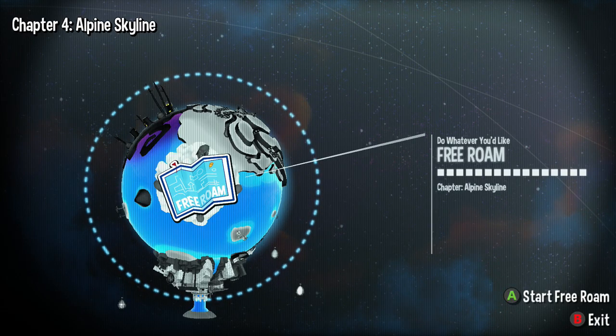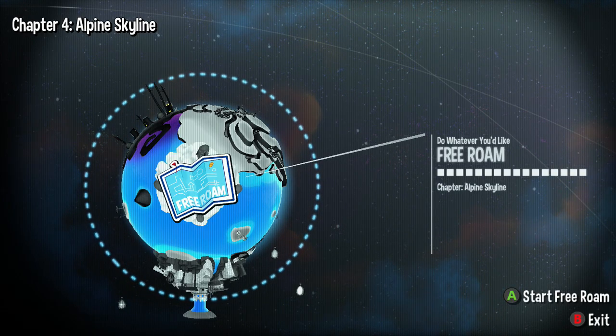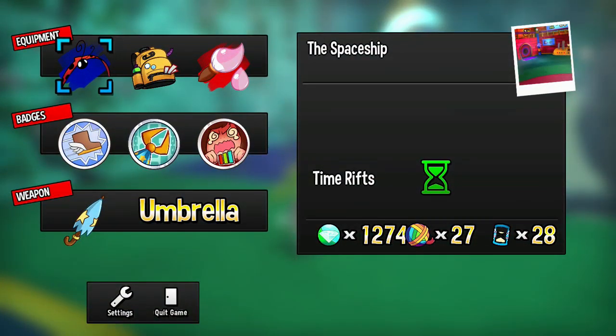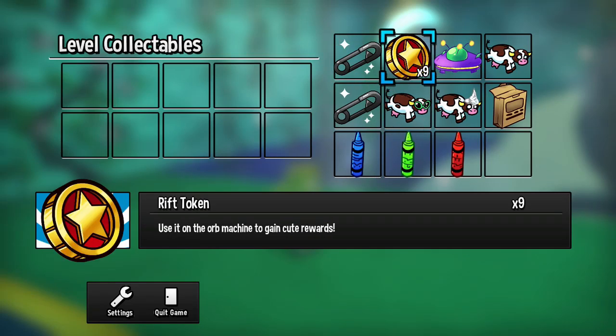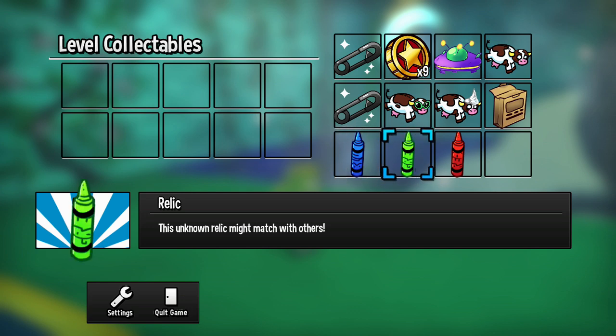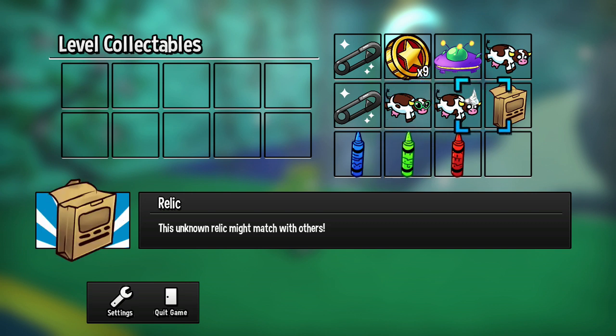Before we start level 4 aka chapter 4, we have to step back. I grinded a bit — by grinding I mean I collected some yarn here and there and got a lot of cash, diamond currency, money. Meanwhile, as I was doing the relic hunts off screen, I found nine rift tokens. These I found on camera as you saw, except for some of them when I did the hard cut during chapter three.